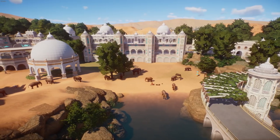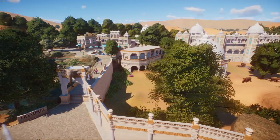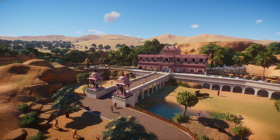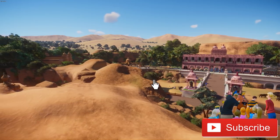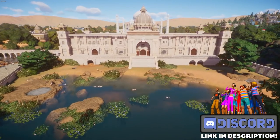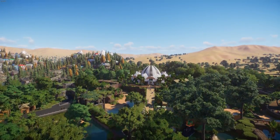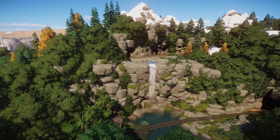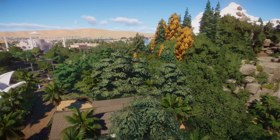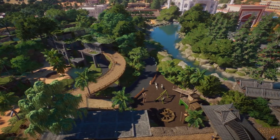She describes it as a large-ish zoo inspired by the animals and architecture of India, with three themed areas: Rajasthan, Himachal Pradesh, and Tamil Nadu and Kerala. In the middle of the zoo is the Taj Mahal, which alone took 12 hours to build. This zoo has taken over a year and has been a labor of love.